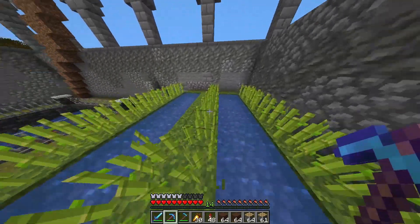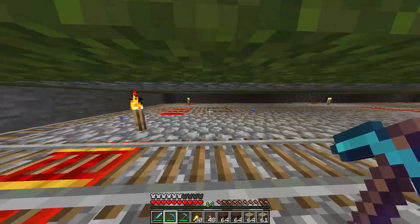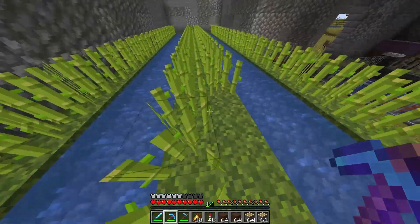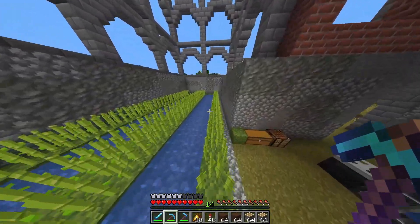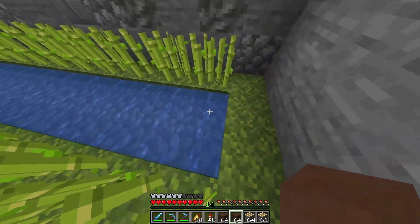Everything's in now. I decided to go with half slabs instead of a bottom layer of moss blocks, and just did torches to keep any spiders from spawning down there. I was just a couple sugarcane short, but that's okay because that will get fixed pretty much instantly as soon as the farm is up. The next step is to go ahead and put all the pistons in.